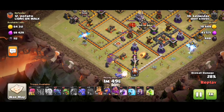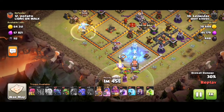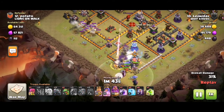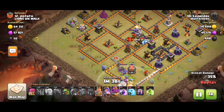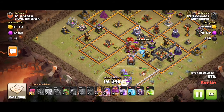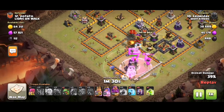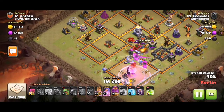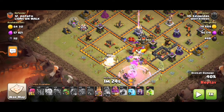I opted for an extra freeze this time because the freeze is going right into a single inferno, but one freeze should be enough to turn it off. I don't know what my troops were doing there — they were chasing the king, but that was a bit weird.